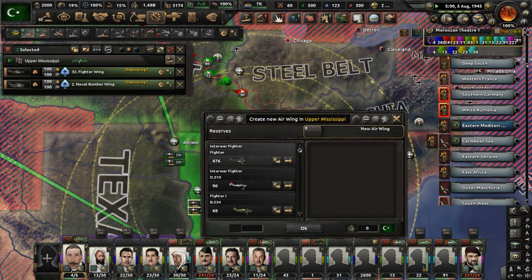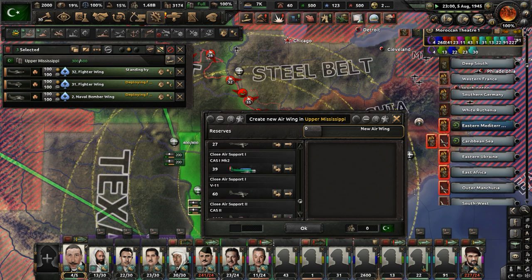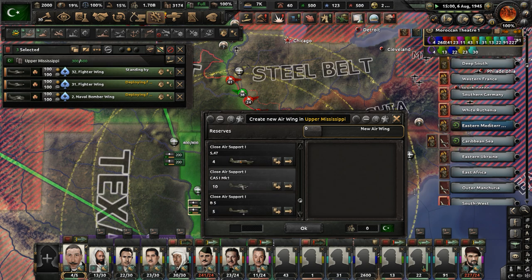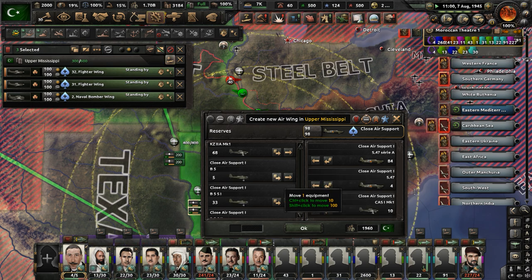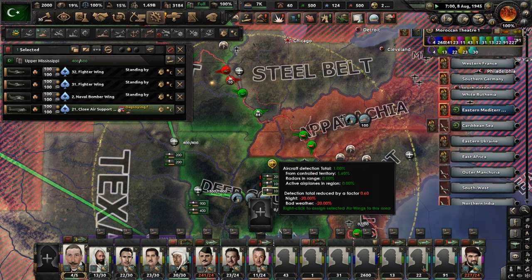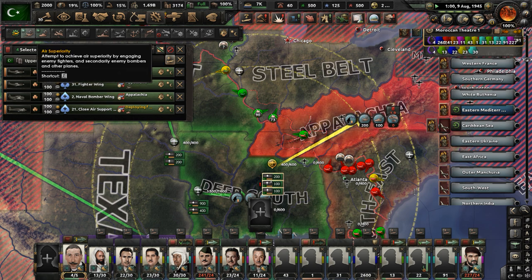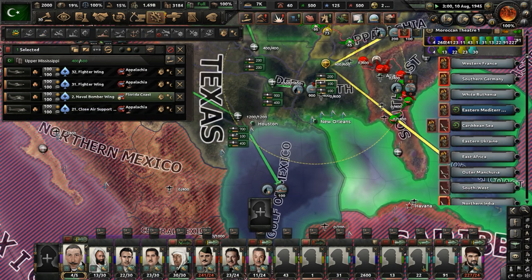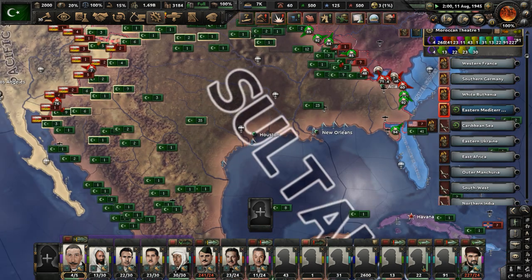Let's deploy naval bombers in Mississippi doing naval strikes down in the Florida coast area. We're pushing more into the Pacific States of America's territory — they're not liking it. Let's actually build up that air base — just expand the size of it. Let's build air bases everywhere; it doesn't matter at this point. We just need to maintain control of the skies in order to effectively push into every place still fighting against us. How are we doing in India? They're holding down for now.